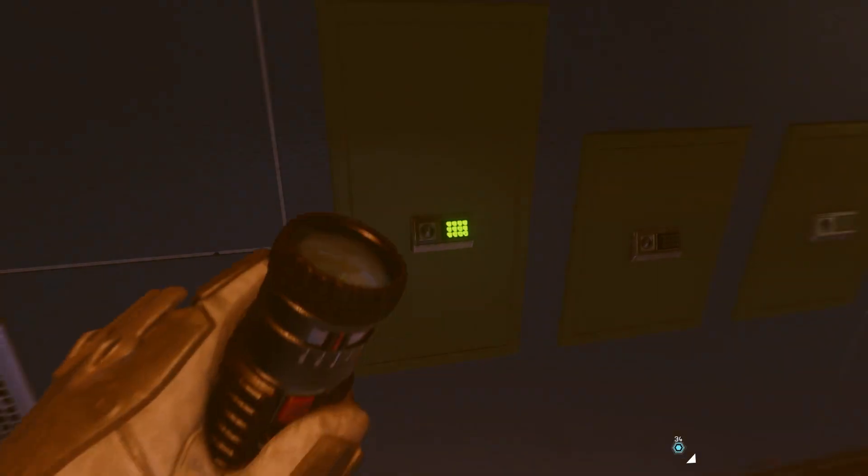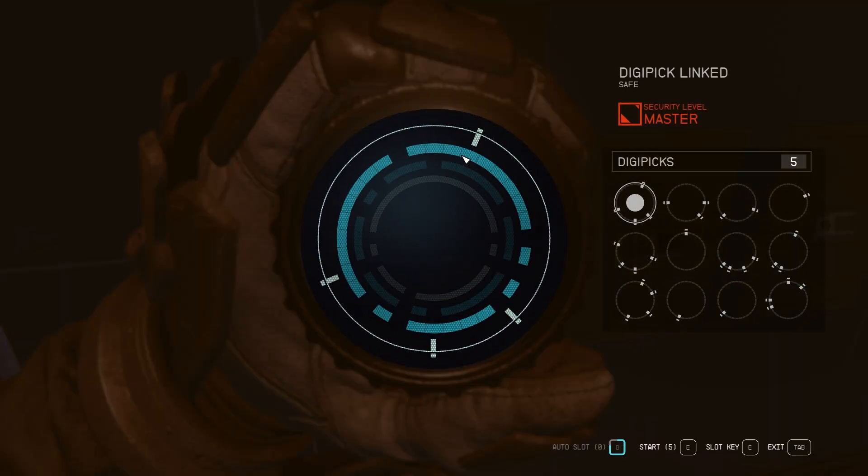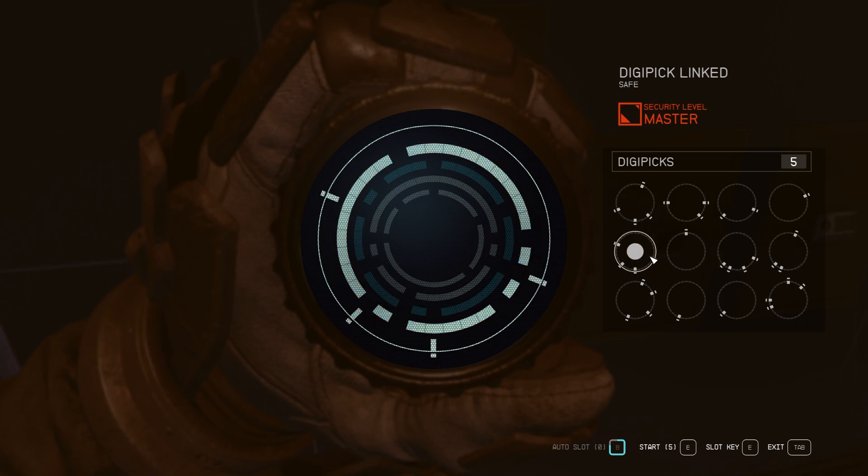This guide prioritizes unlocking locks as fast as possible without wasting time on silly puzzles. Sometimes puzzles are just really mind-bogglingly difficult or they seem almost unsolvable. In this case, just back out. You'll waste a digipick, but it's better to waste a digipick than waste 20 minutes trying to solve a hard puzzle, because as soon as you back out and go back in, you'll re-roll it.